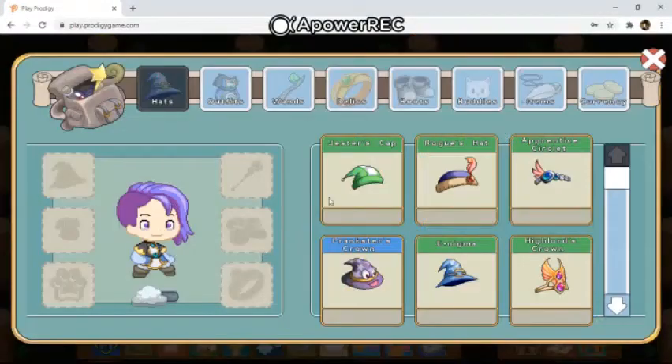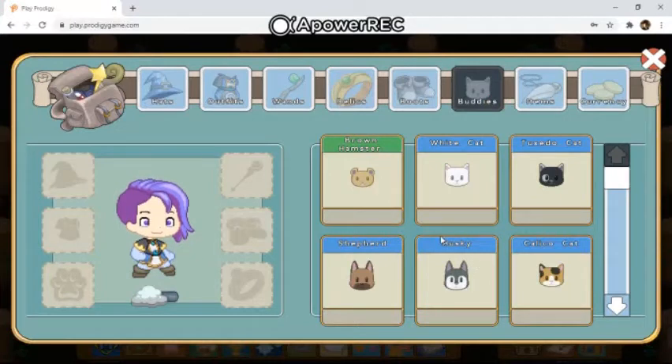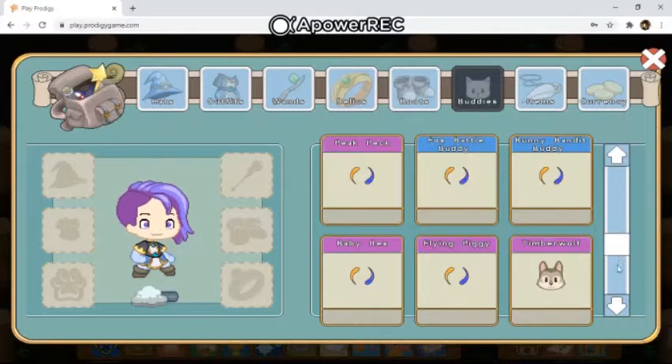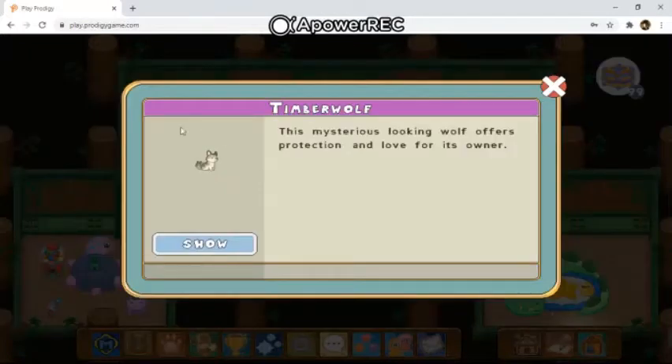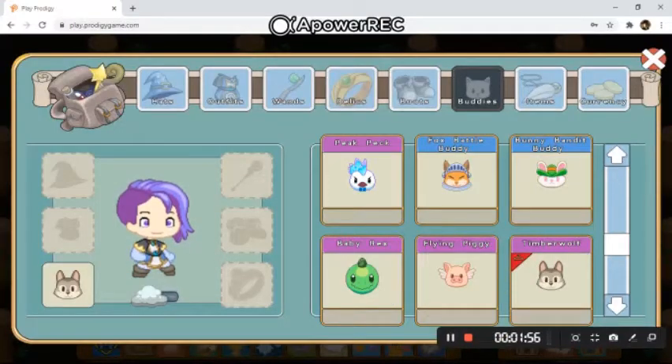The rarest buddy in Prodigy — one thing I want to clarify: you see this husky? You can get this from the pet shop for 1600 coins in Prodigy. Now, Timber Wolf is the rarest buddy in Prodigy. The profile picture between Timber Wolf and Husky, they don't look that similar, but if somebody were to click on you and see your gear, they would think it's a husky or just some random pet. The description reads: 'This mysterious looking wolf offers protection and love for its owner.' And for the sake of the video, I'm gonna put this on.